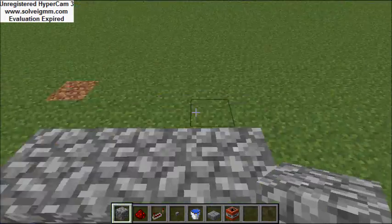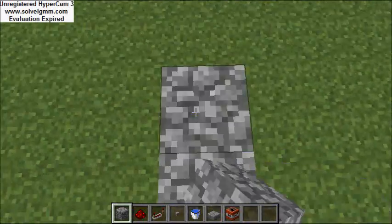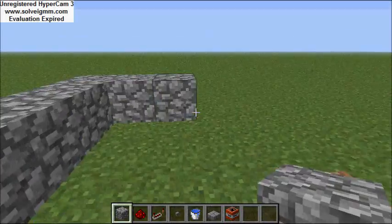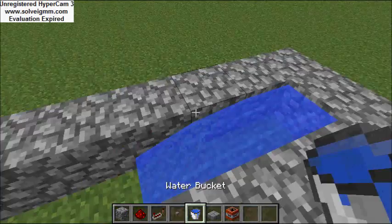This is how you make it — it's pretty easy. You need to build three across like this and make it nine long: one, two, three, four, five, six, seven, eight, nine. You do the same thing to the other side, and then with your bucket of water you place it down right there.